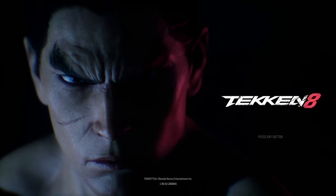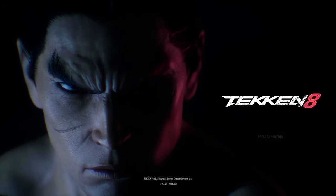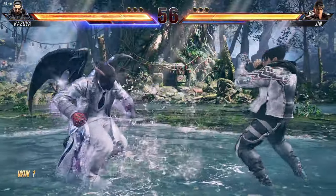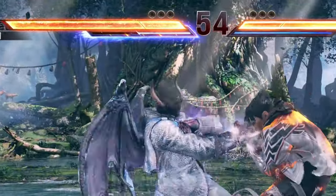Hello, this is a quick guide on Tekken 8's new heat system. You can activate heat by using a heat burst or a heat engager, and you will be glowing in blue while the blue bar gradually gets consumed.